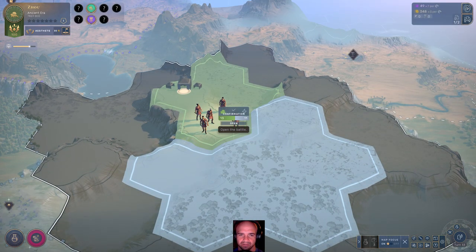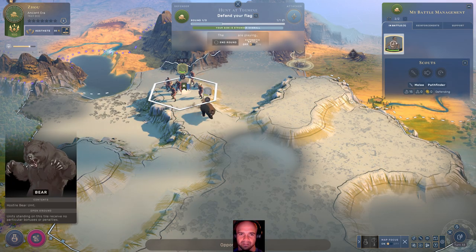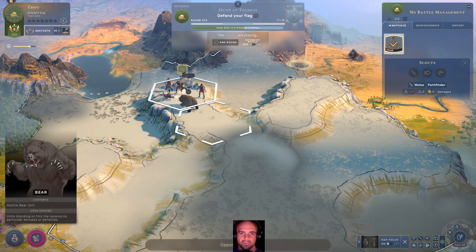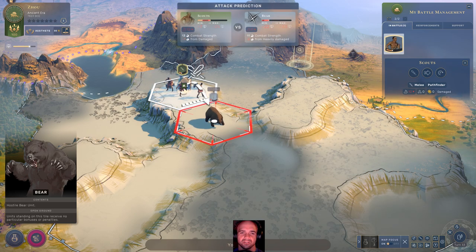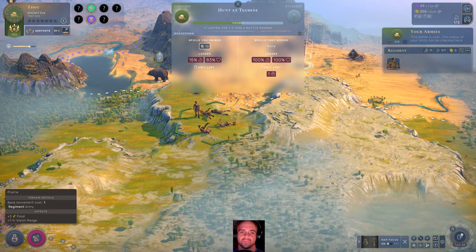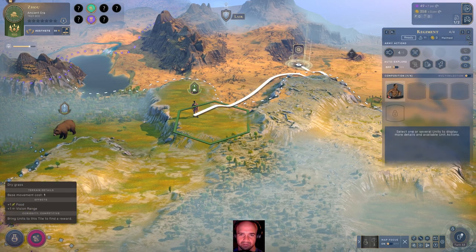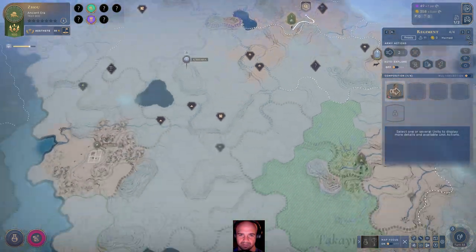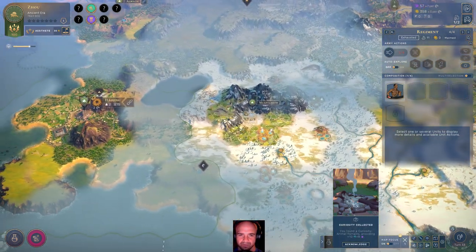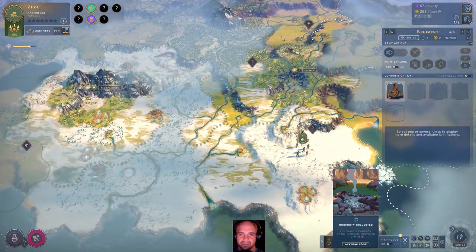That's a bear! You mean little bear — go get your honey elsewhere. The bear was no joke. Go grab that. Some more influence, which is good. What we'll need now is to get this city up and running — it's going to be our best bet.